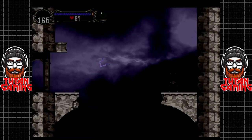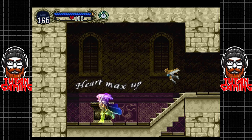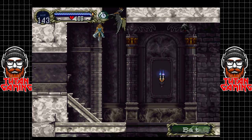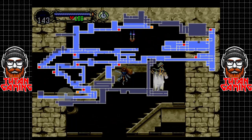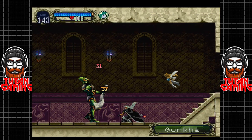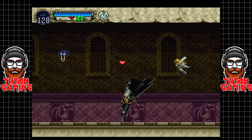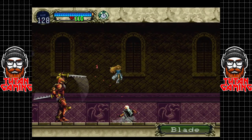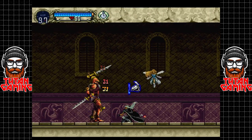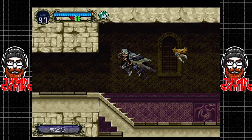Hey guys, welcome back to Castlevania: Symphony of the Night. This is going to be a compilation episode of us running around and grabbing as many random collectibles as we possibly can, because we finally have the power of bat. We get a couple of useful items — a lot of it's just chaff — but there's some quite slyly hidden stuff around the castle. It's actually quite fun exploring all the little nooks and crannies, even if sometimes the items are less than exciting. We do find some familiar faces in these lost corridors and some of them still present a little bit of a challenge.